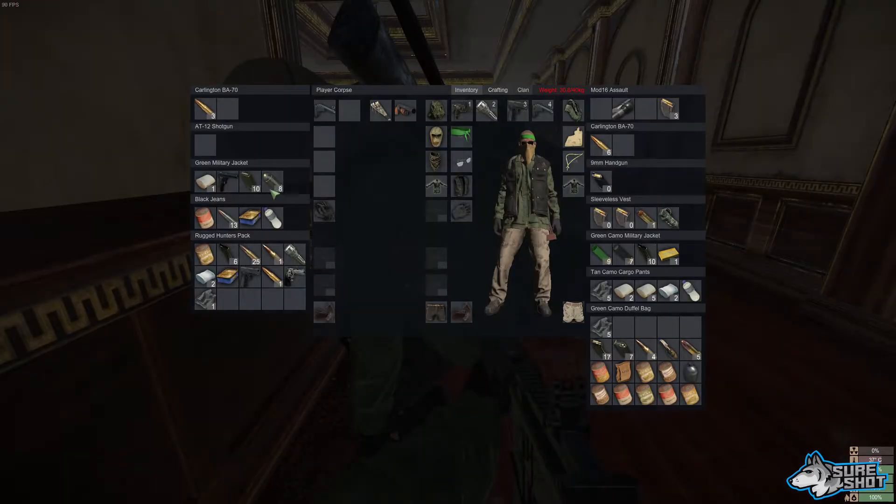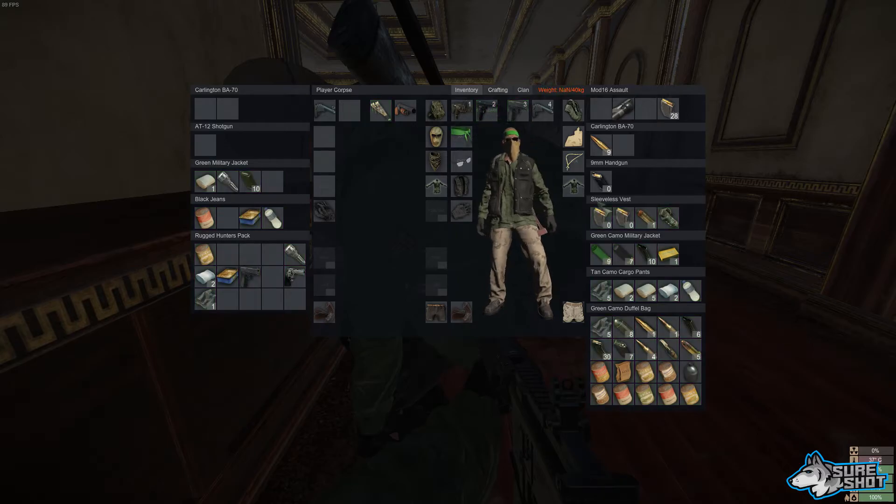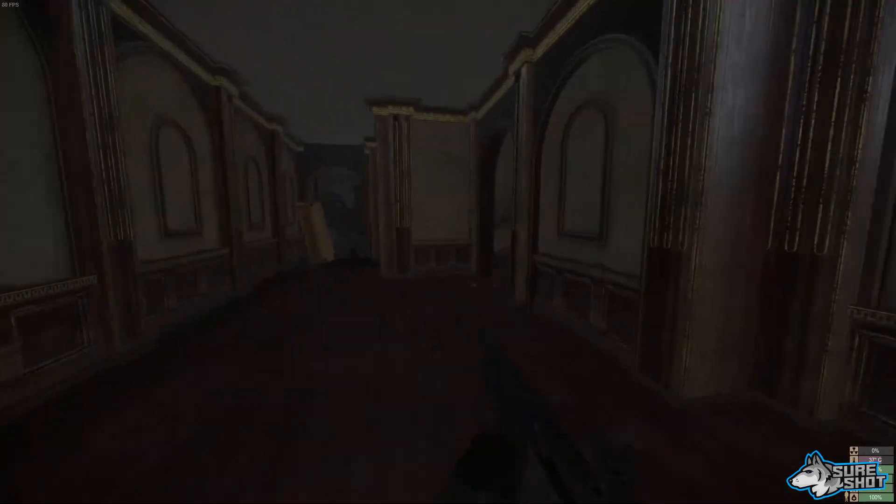The mod 16 works best here because it one-bursts up close, so it's very effective in this situation. Get some food, water, and bandages, and if you can get a mod 16, that's great. All you have to do is camp on the side of this wall on the stairs and keep picking people off. They come in close, so the target is huge — you don't need any gun skill and you can't even miss them.